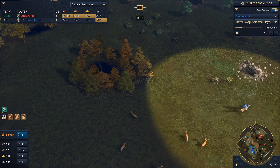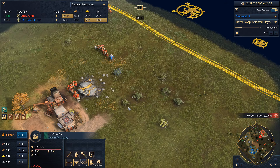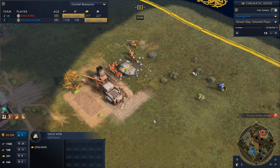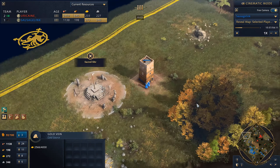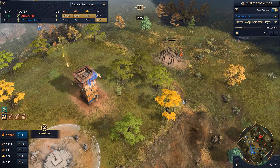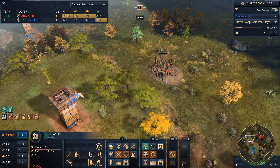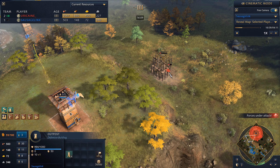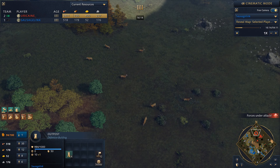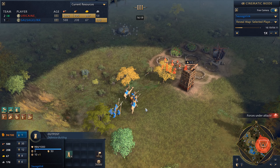We're trying to deny him all this free food. It looks like he's still mostly going horsemen, and look — he's getting a lot of gold. Since he doesn't have access to the sacred sites, he's definitely going to go heavy into gold so he can make elephants, siege weaponry, and probably knights as well. We almost killed this villager with our emplacement here.